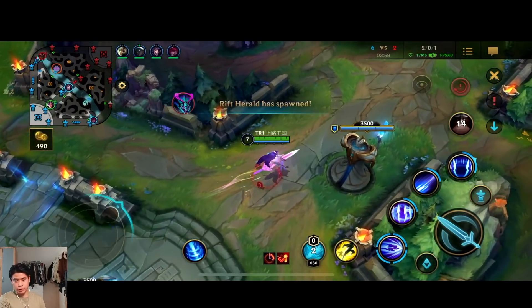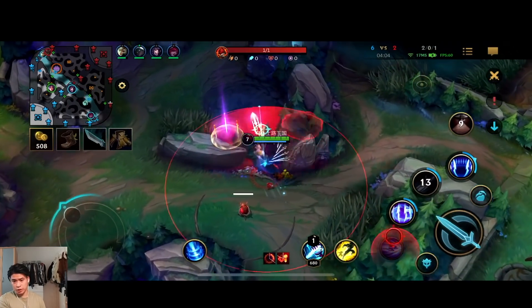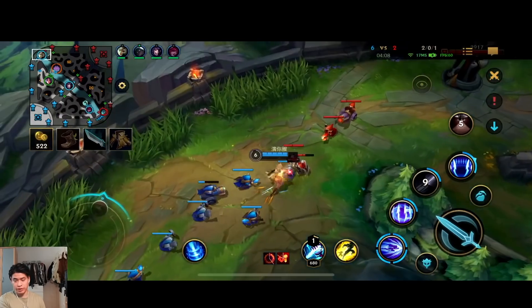You can also combine your first ability with Flash — Q Flash. You lock your target onto the opponent and then Q Flash on top of them using the input trigger.